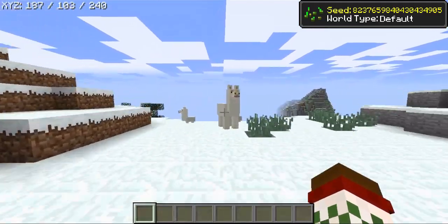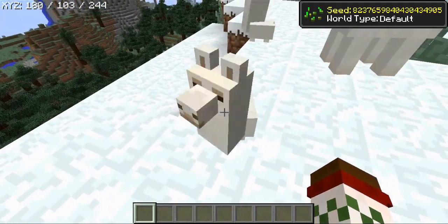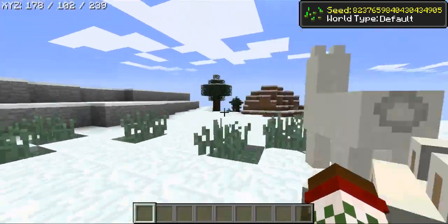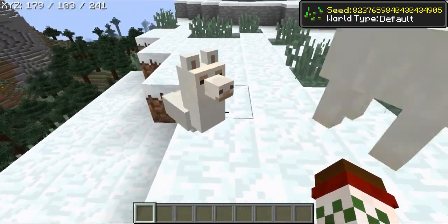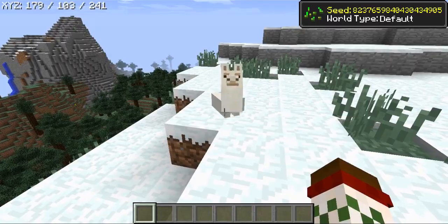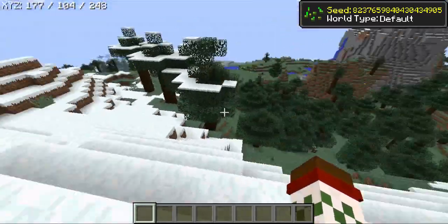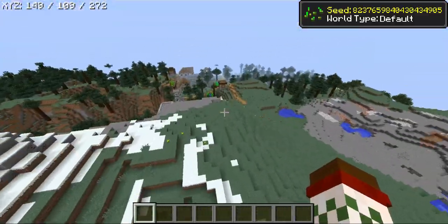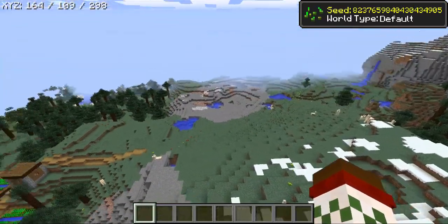At the top of this hilly mountain there are llamas — we've got a llama here and a little baby llama, and another one. Oh my god, they're so adorable! I love llamas. I need to start playing survival again so I can tame one and have one as a pet. You've got loads of llamas dotted all over the place — it's just llama palooza everywhere.